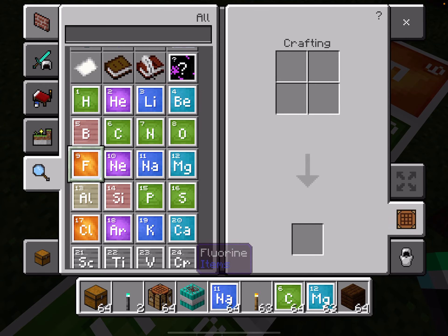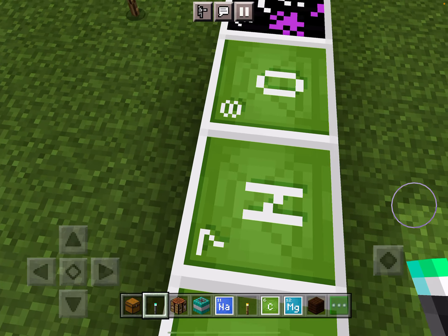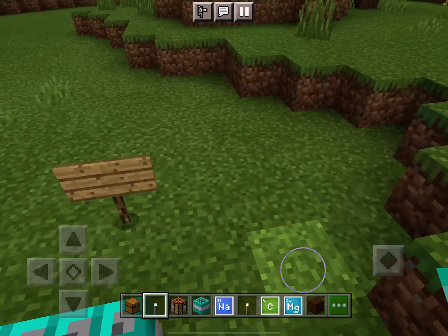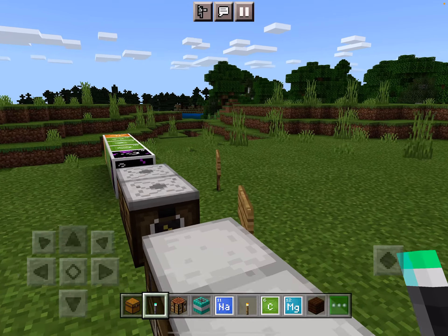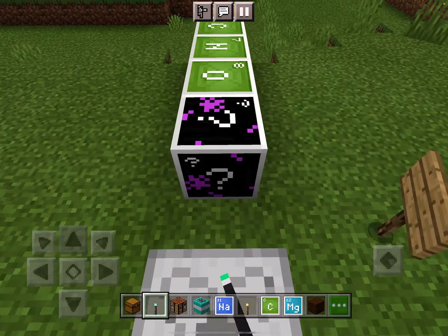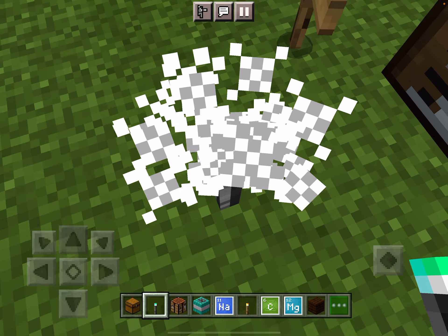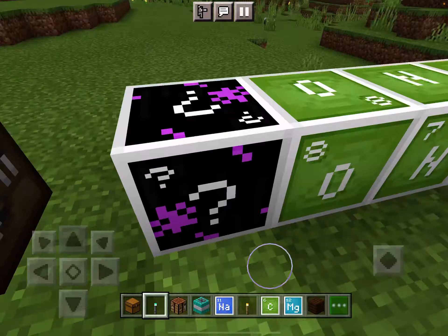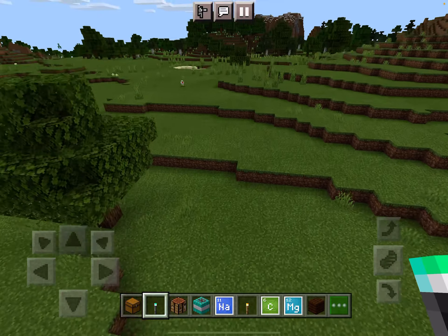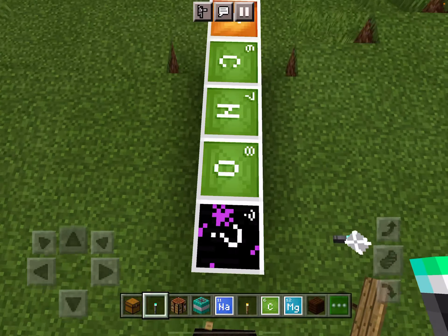Now we're going to be looking at some elements we're adding. We have the question mark element, then we have oxygen — actually I think that's nitrogen. I'm not sure what these elements are. C is carbon, N is nitrogen, O is oxygen, and F is fluorine. The question mark is a secret element.